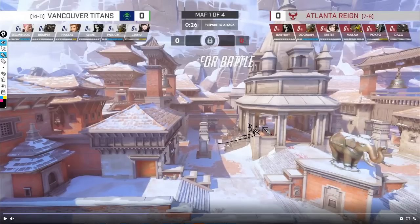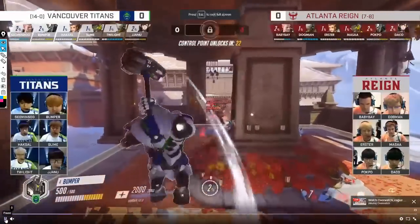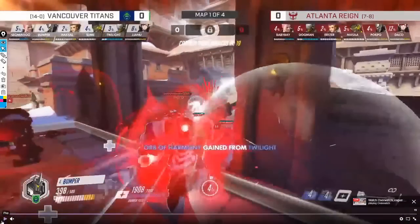Now we're going to talk about Slime from Vancouver Titans, who has a different take, which is really interesting. The concept still is that the stairs are pretty much the red zone where most teams lose the first fight on this part of the map. Vancouver's rollout is one of the most interesting because it's so strong it wins them the point immediately. You can see Slime is up there before the Rein actually gets there, he gets the boop off, Rein is in the sky getting booped back, and because of this Vancouver is able to take the space.